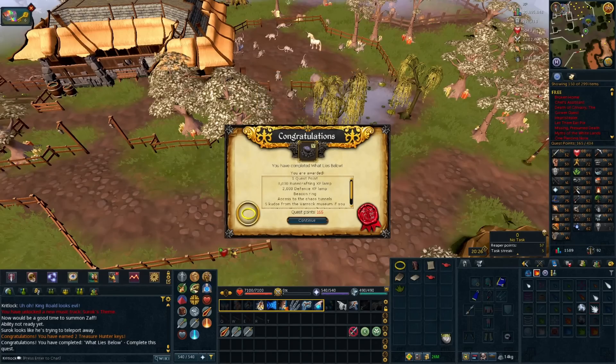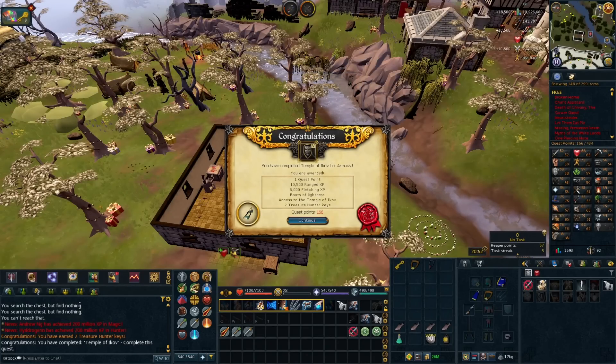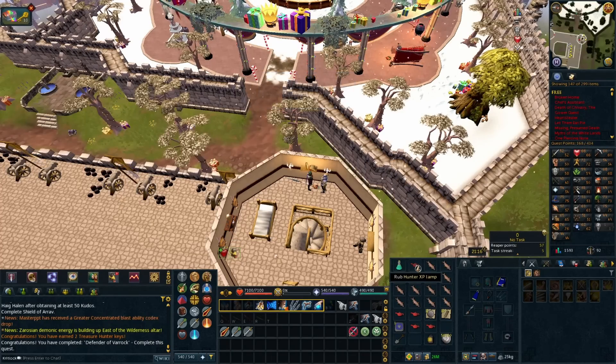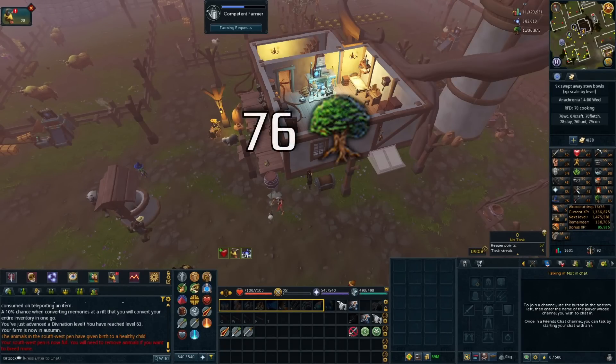Next up we progress towards Defender of Varrock, which required us to complete What Lies Below and the Temple of Ikov. And of course we completed Temple of Ikov for Armadyl instead of Lucian. With Defender of Varrock completed, that is our first bigger quest requirement out of the way for River of Blood.